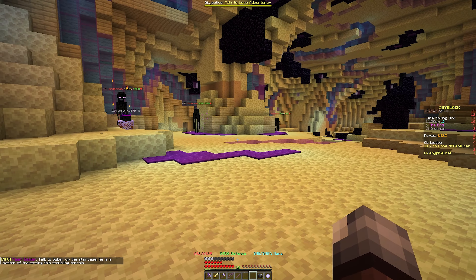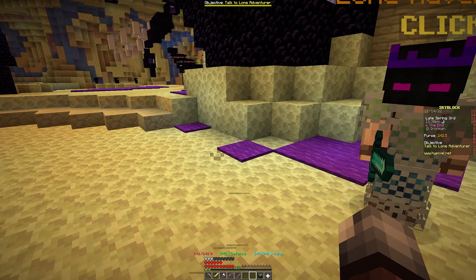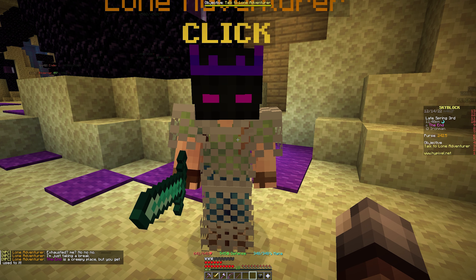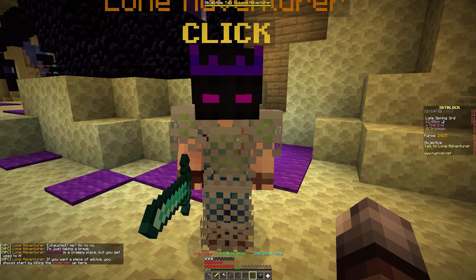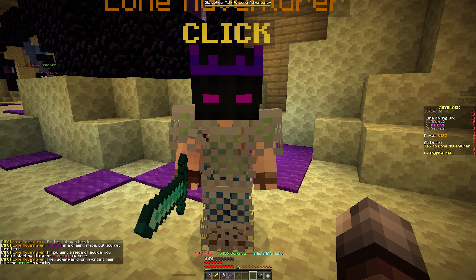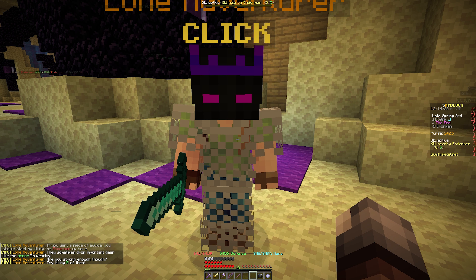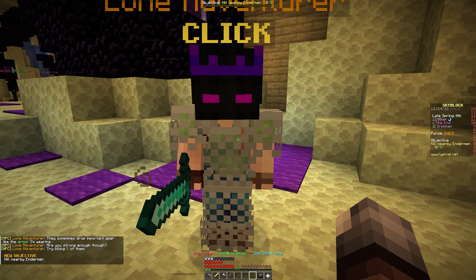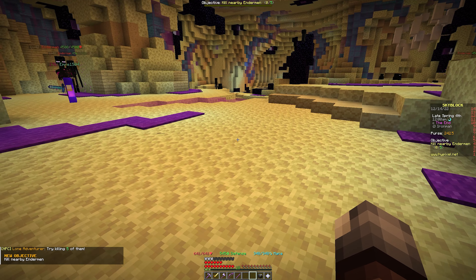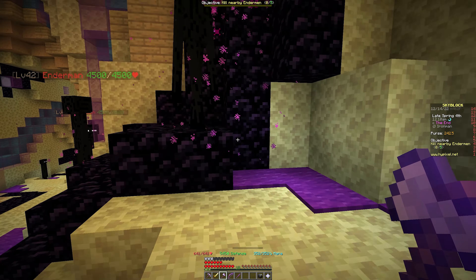There's another NPC right here. The endermen are not aggressive until you look at them, just like normal Minecraft. Talking to the Lone Adventurer: 'I'm just taking a break — the End is a creepy place but you'll get used to it. Start by killing endermen up here, they sometimes drop important gear like the armor I'm wearing. Are you strong enough? Try killing five of them.' So that's our first quest: kill five endermen.